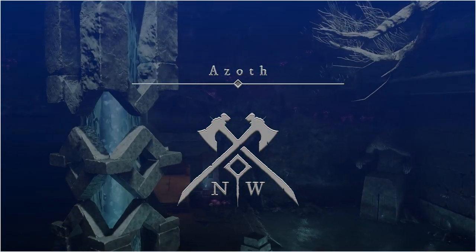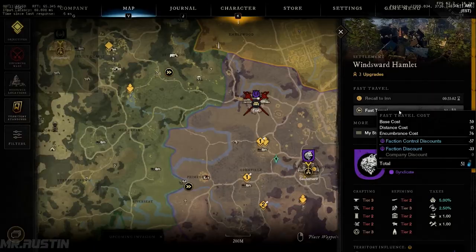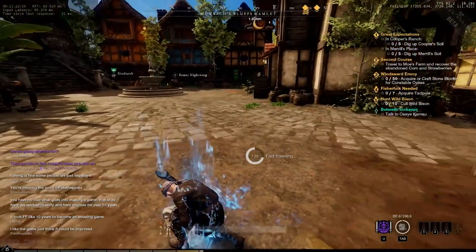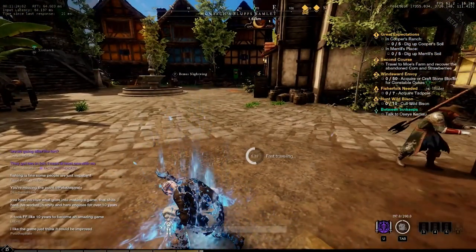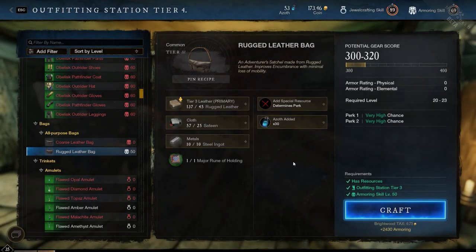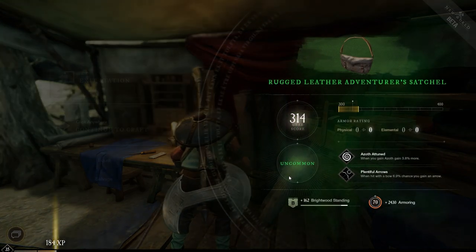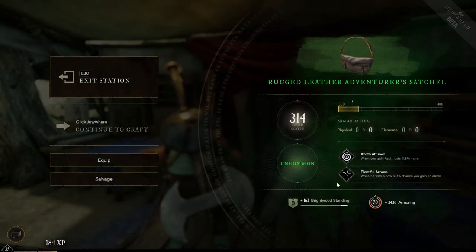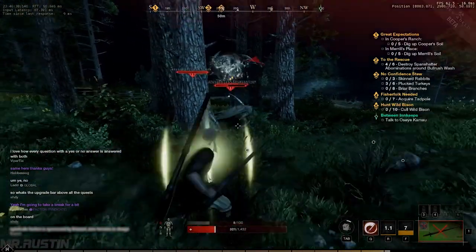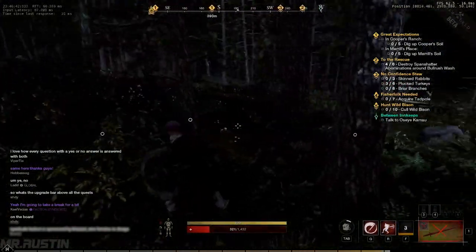Azoth is a valuable material in-game with two main functionalities. First, it allows you to fast travel from one location to another — the amount required depends on your weight limit and if your faction controls the territory. Second, it's used for crafting: you can infuse Azoth with equipment you make to give it a higher chance for perks or gem slots, raising the overall gear score.